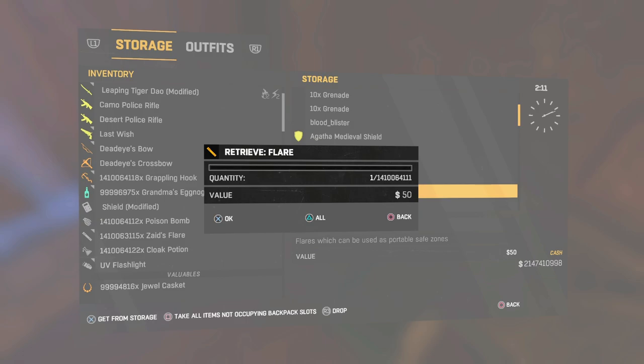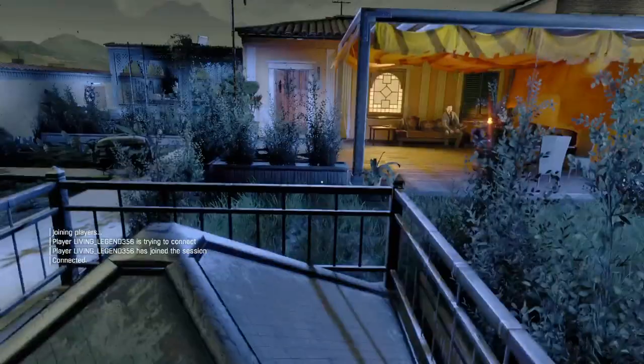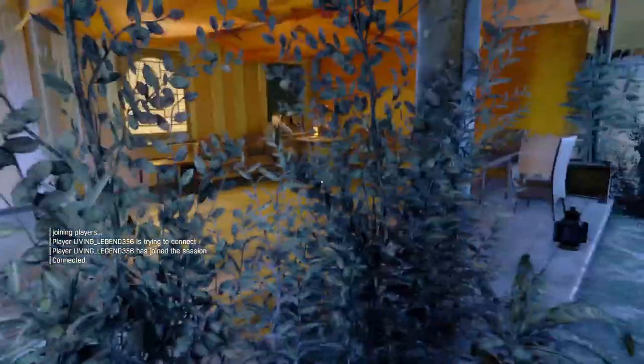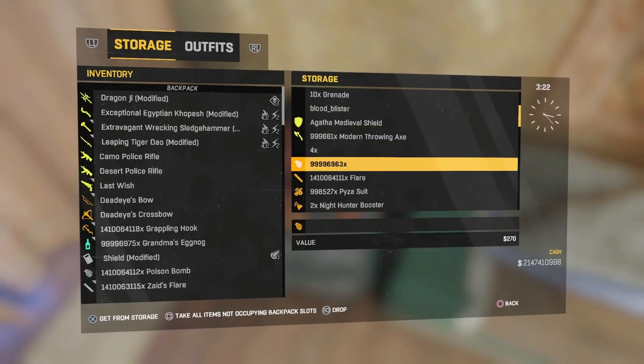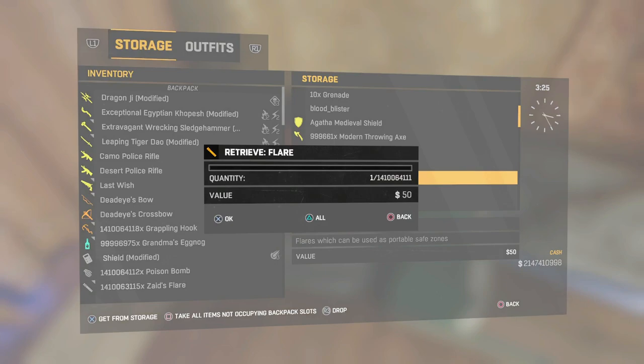As you guys just saw, I quickly showed you the two menus that popped up. You guys want to try and time it perfectly, and that's what I'm going to do now. I'm going to click these flares — I'm going to tell Scotty to count down from a certain time and then kick me out.